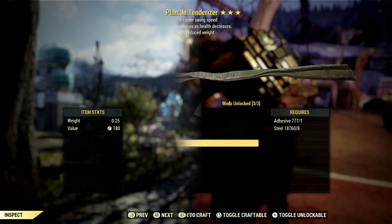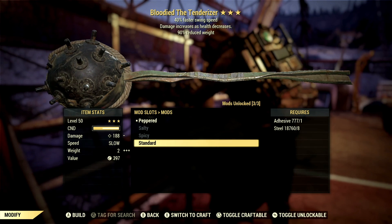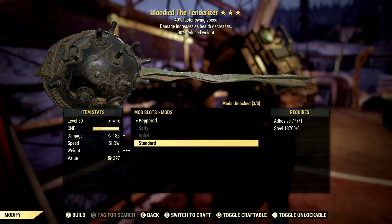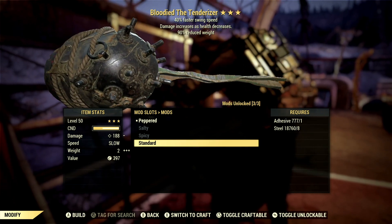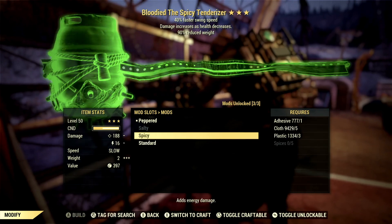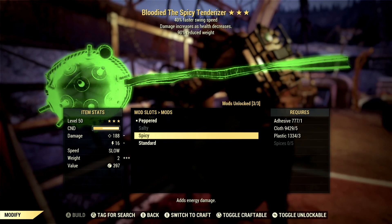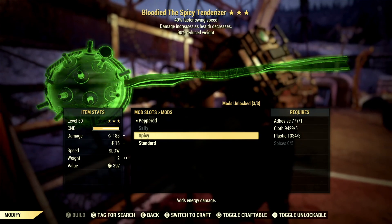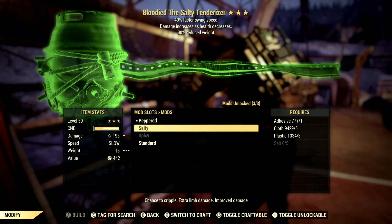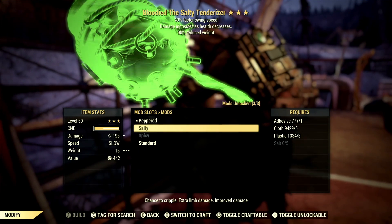The tenderizer I'm presenting is a Bloodied Faster Swing Speed tenderizer. This weapon has three mods which are also drops from the seasonal event Meat Week, so it does get kind of hard to put the whole thing together. Starting with the first mod, we have the Spicy one, which adds energy damage — that 16 there — but it does have the lowest base damage. Then we have the Salty mod, which gives a chance to cripple, extra limb damage, and improved damage, which is 195 there.